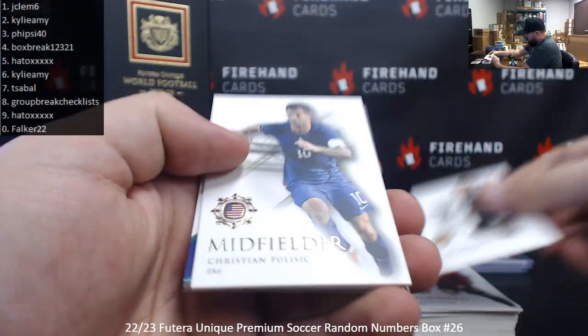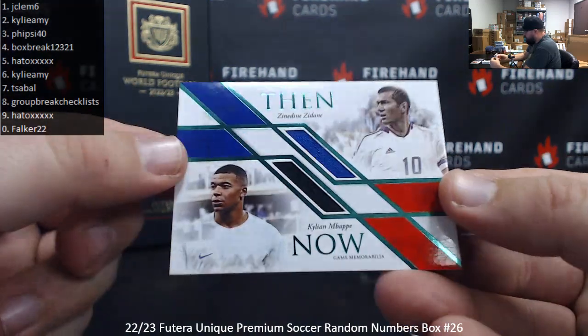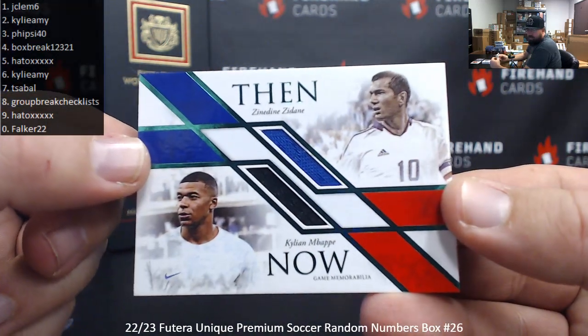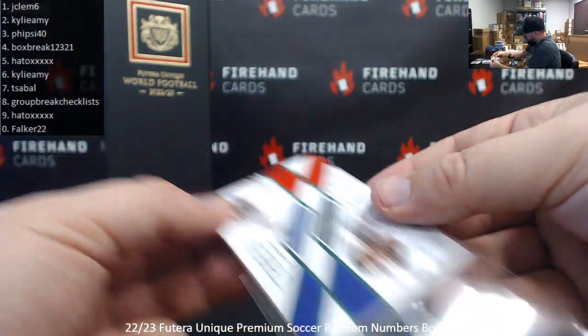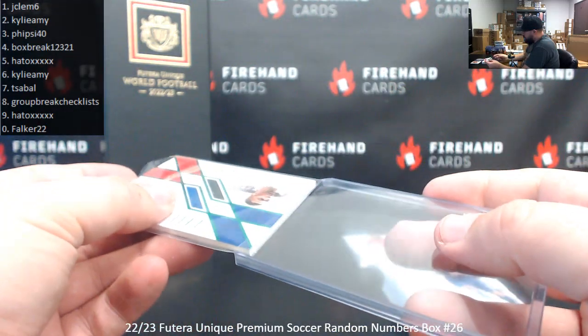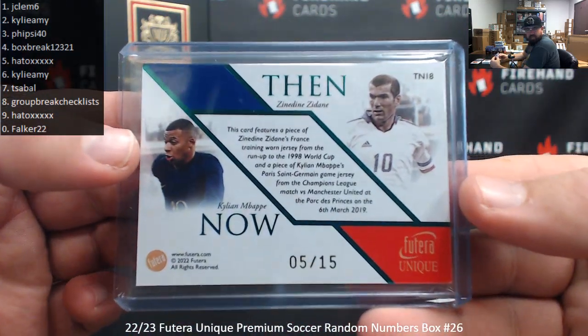Timo Werner, Christian Pulisic. Got a green then and now — Zinedine Zidane and Kylian Mbappe dual relic. Very nice. Serial number 5 of 15, spot 5 to Hado. Congratulations.